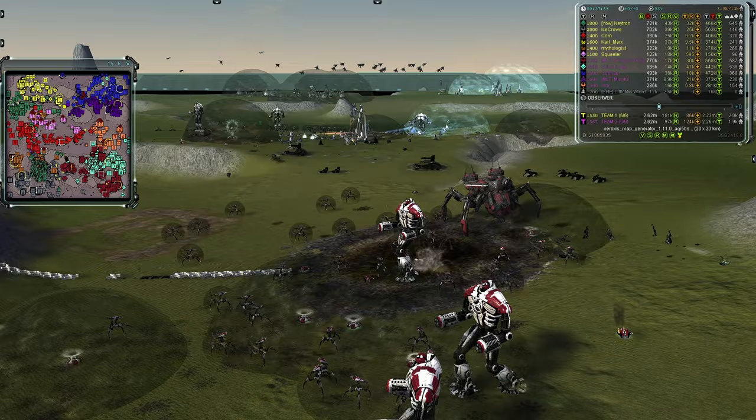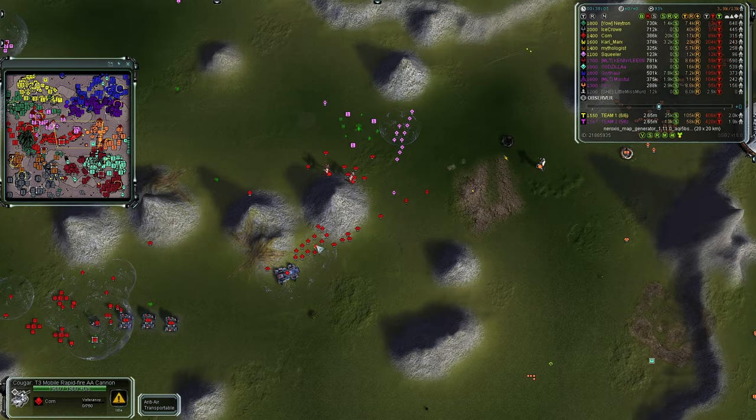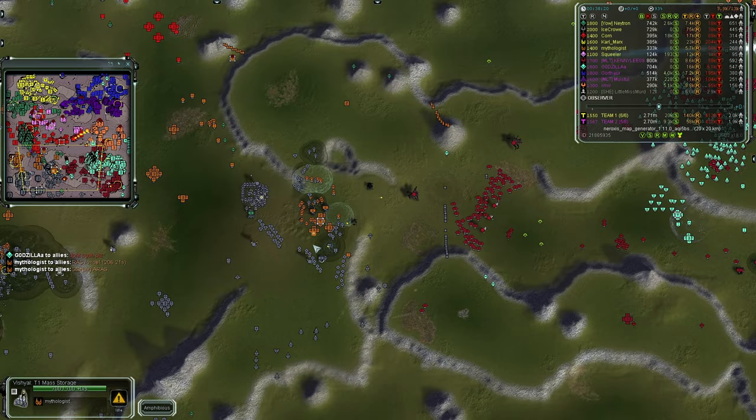Explosions happening somewhere — a Galactic Colossus is in the middle! A Fat Boy is online! I can see a lot of AA from Cougars — the Czar/donut could be used against that. 'I'm a bit behind because I'm making arty,' says Godzilla. 'Don't push please,' again from Godzilla. If Team Two's Kenny can deal with this front line it forces Team One to build more defenses.